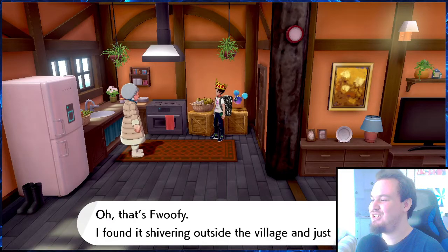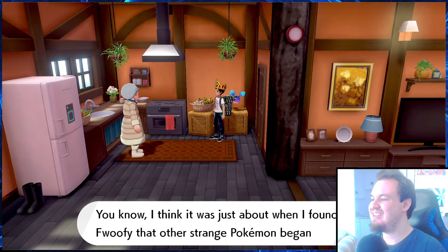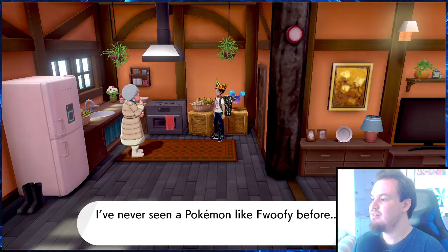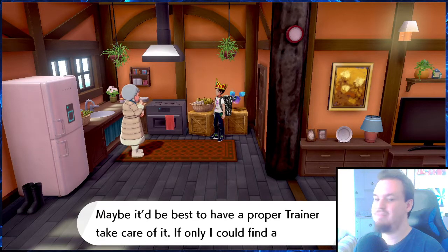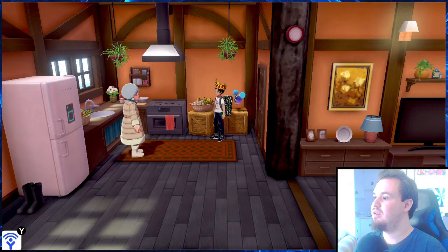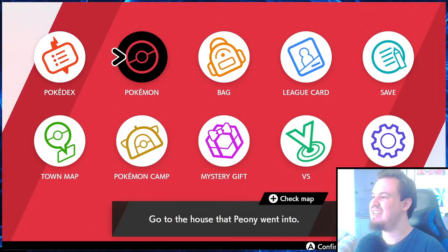'I found it shivering outside the village and just had to bring it home. I think it was just about when I found Foofy that other strange Pokemon began appearing in the tundra. I've never seen a Pokemon like Foofy before. Maybe it's best to have a proper trainer take care of it.' You mean me? I can have this Cosmog?!